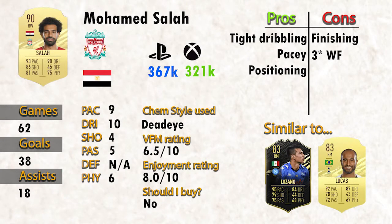Reviewing the final take on Salah - we've got his games, goals and assists. On the right of that are the ratings I think relative to what his card says. For example his pace says 93 - I think that's fairly accurate so I gave it a 9. Whereas the shooting at 86 I didn't feel was a fair representation so I gave that a 4. We've also got the chem style I used, the VFM rating which is value for money, and the enjoyment rating. I would not recommend buying Salah purely because I think he's really expensive for what you're getting. I think you can get much cheaper options like Chucky Lozano or Lucas Moura. He is the best BPL right mid, but I think there are other options out there that you could build your team around with that kind of money to give yourself a better result.